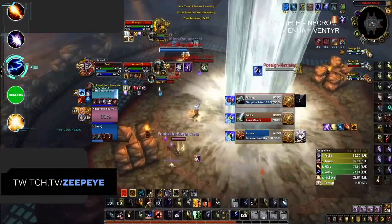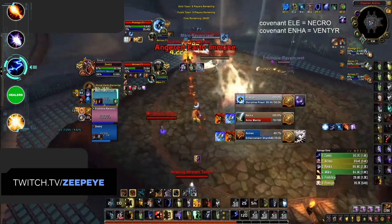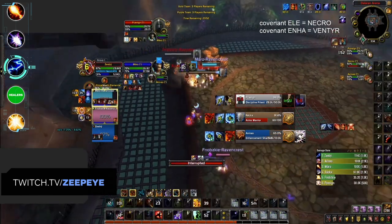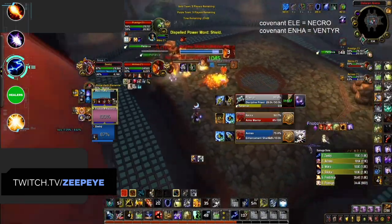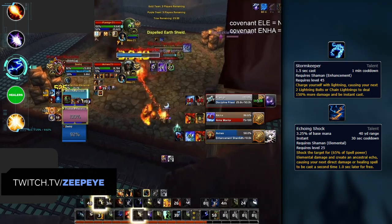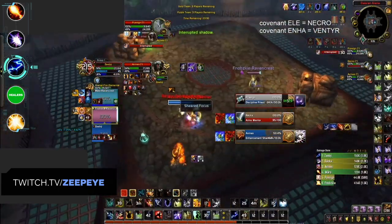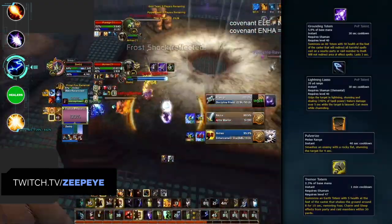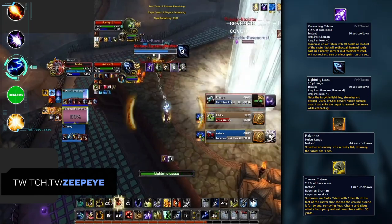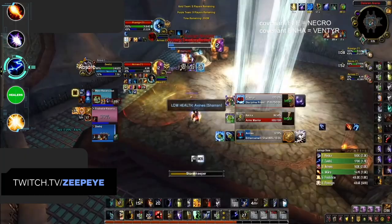Rounding out the top ranged DPS is Elemental Shaman — once again a hybrid DPS class proving dominant in the current PvP meta. Elemental Shamans offer instant cast burst damage combined with a well-rounded utility toolkit. Their primary damage setup during Stormkeeper combined with Echoing Shock allows massive damage with Lightning Bolts while requiring no hard casting. Most of their damage comes from instant cast spells, allowing them to utilize utility options for their team in between their damage rotation. Grounding Totem, Lightning Lasso, Earth Elemental Stun, and Tremor Totem are all incredibly high value, allowing Shamans to counter CC from Rogue Mage with Totems and disrupt setups with Stuns and Interrupts — making them suitable for a wide range of comps.